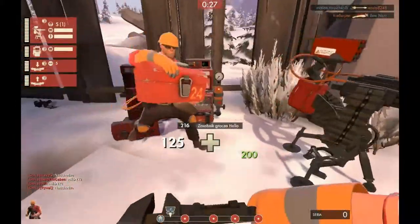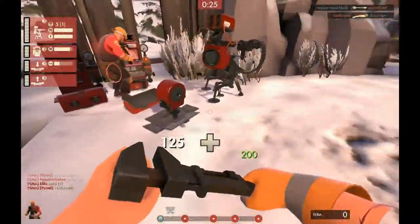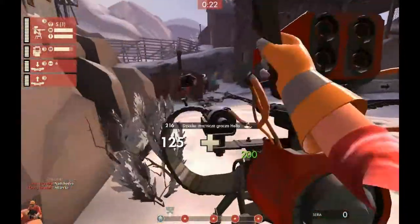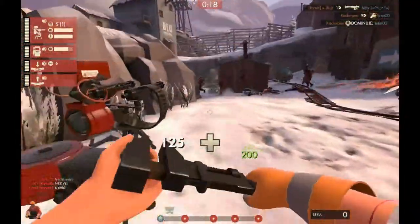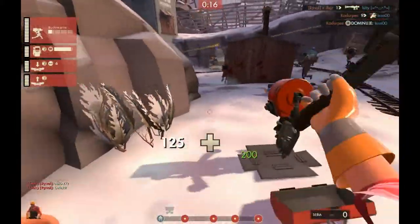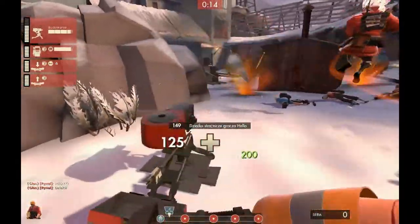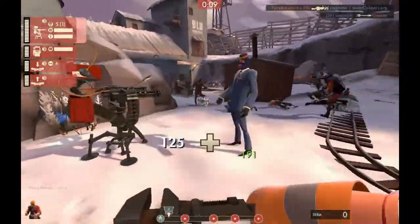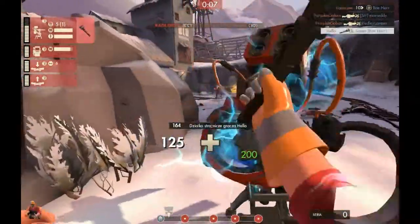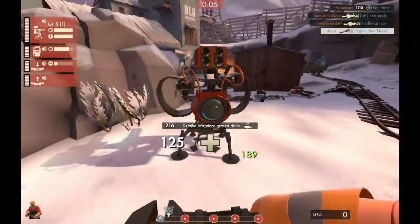Be careful though, because if you never see a sentry in a certain spot, there might be a very good reason. Like this spot — a demoman can easily spam over this rock right here. But the round was almost over, so I went for it. If the round's almost over, you might as well move up; you've got nothing to lose. An unexpected sentry can easily destroy any attempts at a final push.